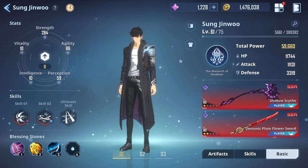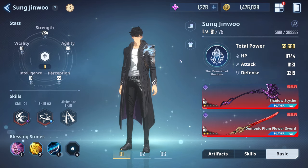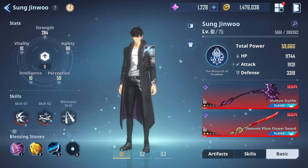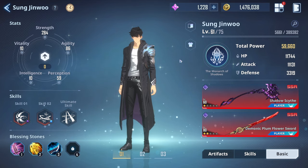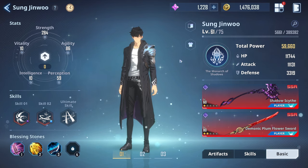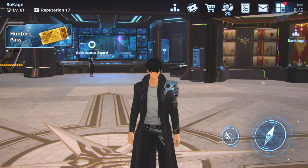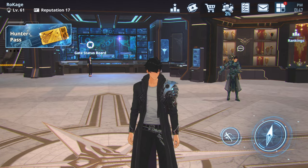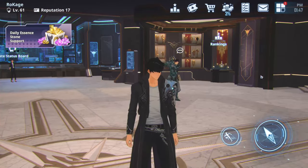For some missions you play with Sung and can only get support from hunters — you're not switching to another character, you use Sung with hunters assisting. For other fights you use only hunters and can freely switch between them, which is super fun. You'll also eventually unlock the shadows, but that's not a day one priority — it's another buff for your characters.